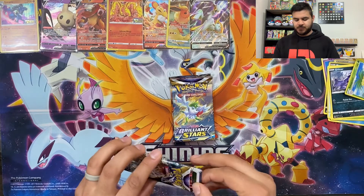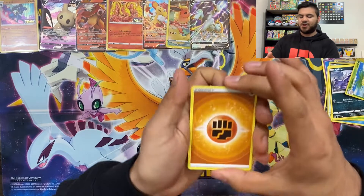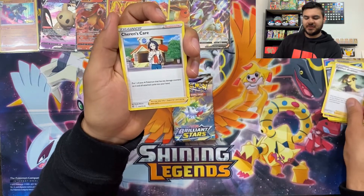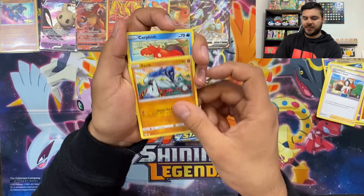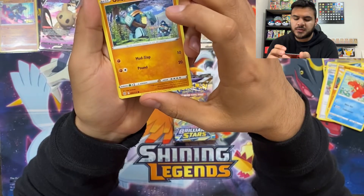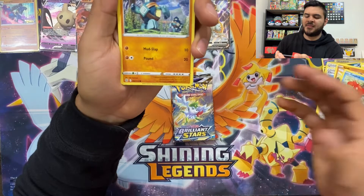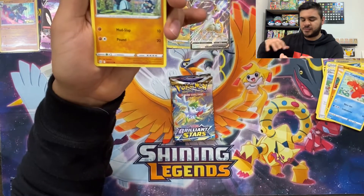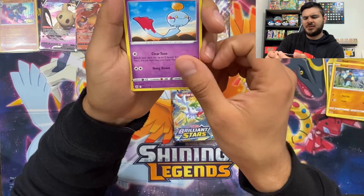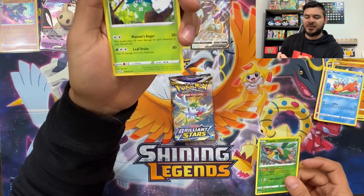We still have three packs — can we get a Charizard? That's the real question now. White code card, two, three, four from the back. Starting off with Fighting Energy, Starmie, Cynthia's Ambition, Cheren's Care, Sawk, Corphish, Gullet — the artwork's really cool too. It looks like there's an arch and he's coming through it, into a cave that's heavily planted. Chimecho, Fuzzle, Tropius, reverse holo, and Wormadam as a regular rare. I'm tired of all these Wormadams.